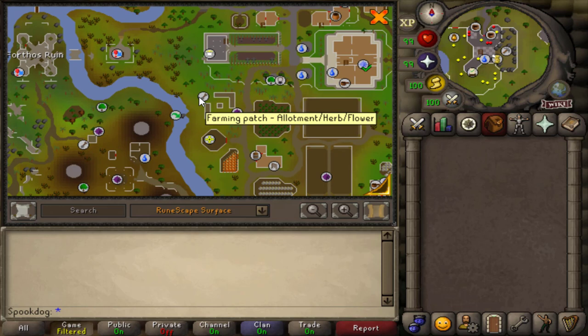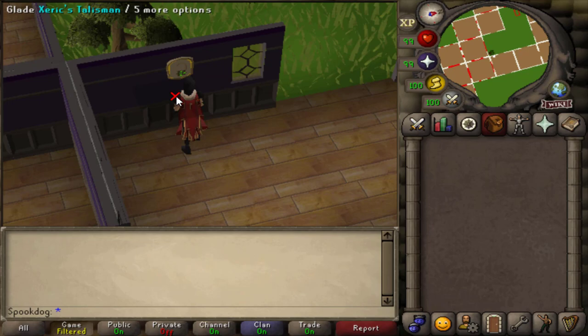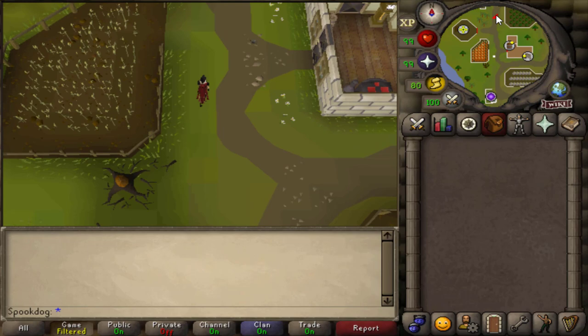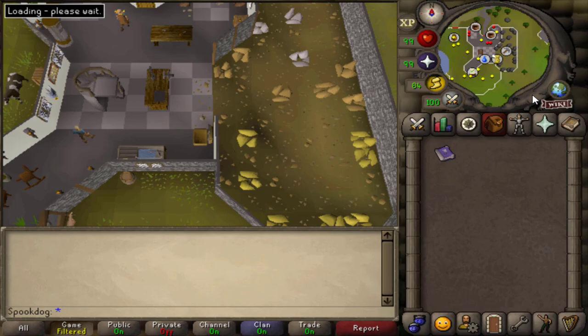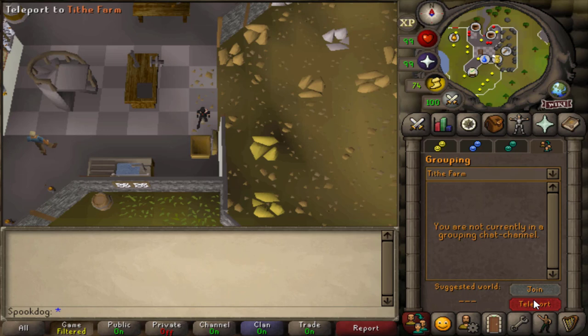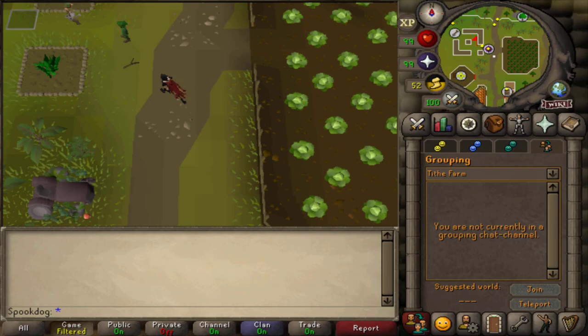For the farming patches in Hosidius, you do not require Hosidius favor to use them, but at 50% favor they become disease-free, meaning your crops here will never die. The fastest way to get here is the Xerics Talisman to Xerics Glade. Another way is the Hosidius House Portal if your house is in Hosidius or if you have a scroll of redirection, Xeric's Memoirs to land near the allotments, the Tithe Farm Minigame Teleport, or the Forestry Necklace to the Woodcutting Guild.